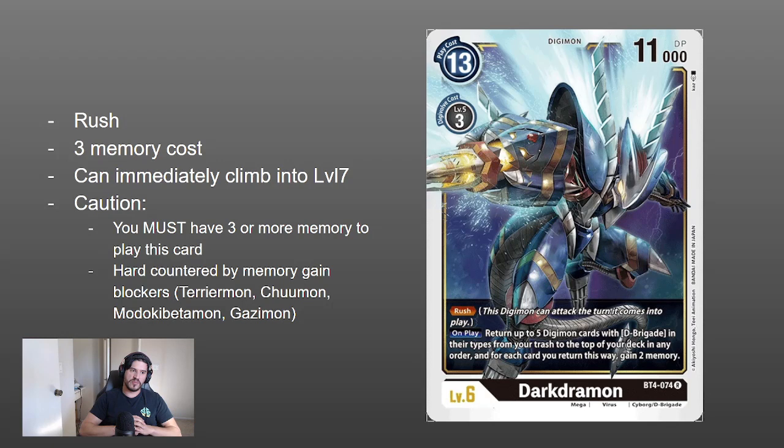Memory blocker cards pretty much hard counter Darkramon — Terriamon, Chumon, Madoki, Betamon, and Gazimon from green, black, blue, and purple. Be careful of those in those matchups. Luckily in Commandramon we have a lot of access to removal cards to clear those from the board. If you do resolve your Darkramon, it's a pretty strong play because it sets up your searcher Commandramons to hit, and it sets up future Darkramons since it can recycle itself if you have another copy in your trash. It's one of the linchpins of the archetype alongside the BT4 searcher Commandramon.